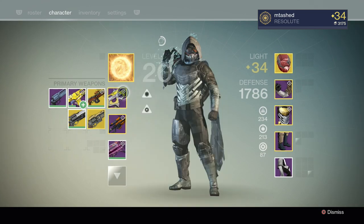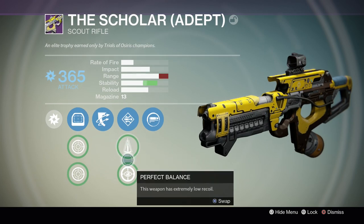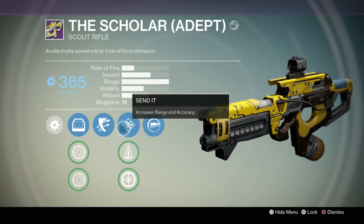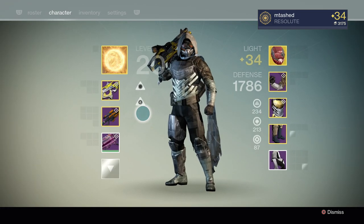With the Scholar, I do like it — it's a pretty fun gun. I use Send It for the extra aim assist at range. If I'm not using an exotic primary, which I do most of the time, Scholar is very fun to play with and feels pretty strong.